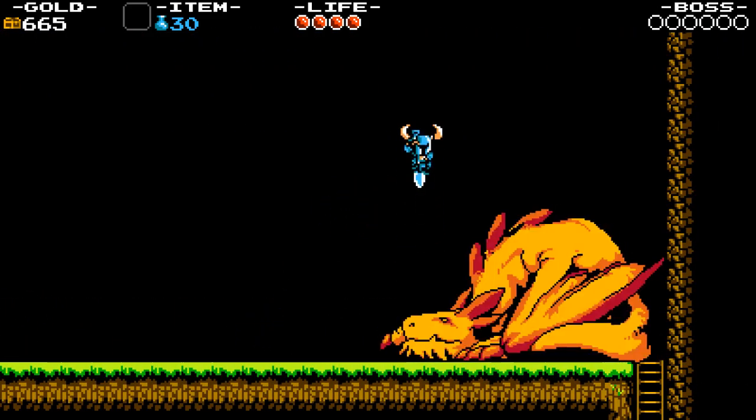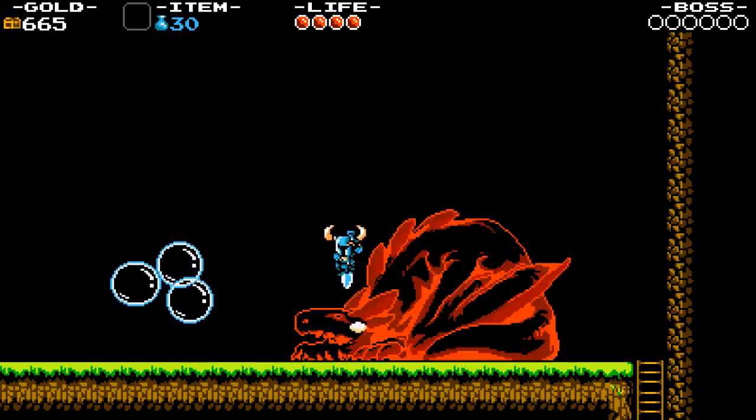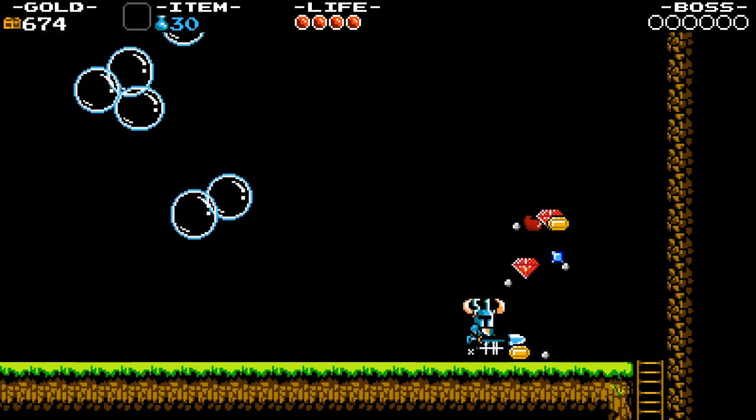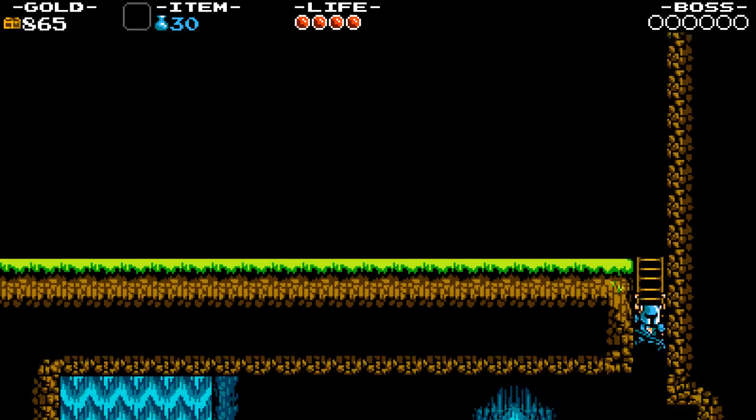This game also has mini-bosses, and our first mini-boss — this little dragon here — is, unfortunately for him, not particularly strong. We're able to easily dispatch him, acquire the treasure he hides, and move on.